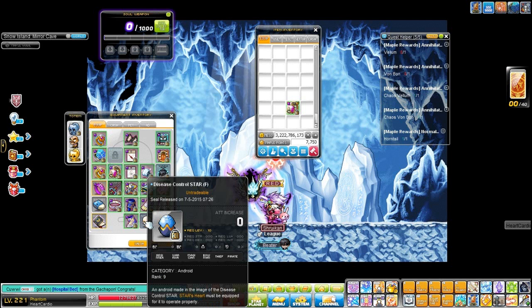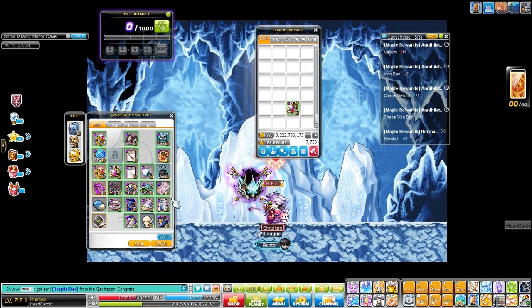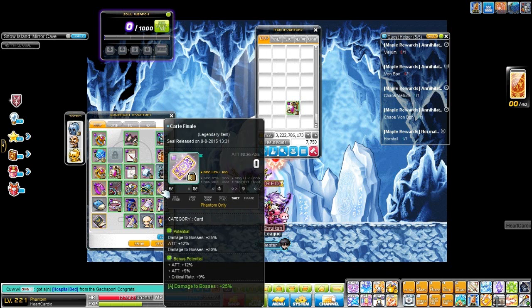This is the zombie android because I use the zombie heart — it has 8% luck and 2% drop rate. My 15 stars Tyrant cape has 21% luck, 5% drop rate, and 5% luck. My card has 65% boss, 12% attack on the regular potential, 21% attack on the bonus, and 9% critical rate — we all know how much Phantoms need critical rate.